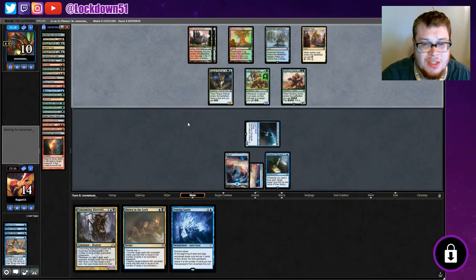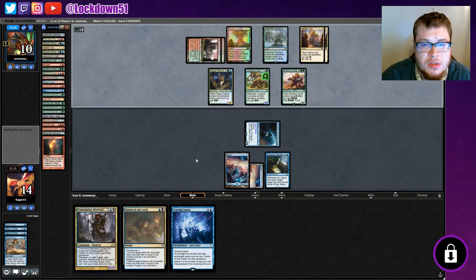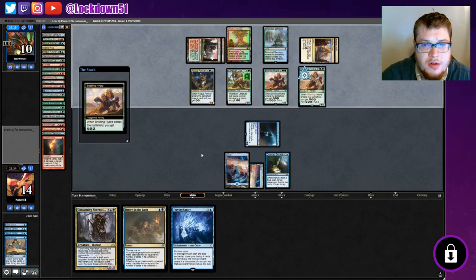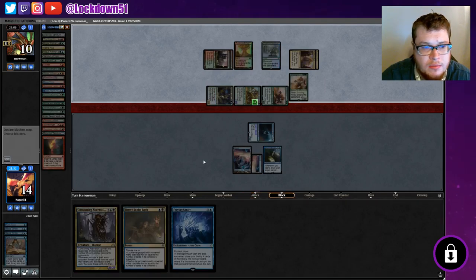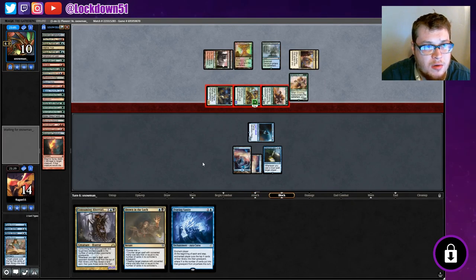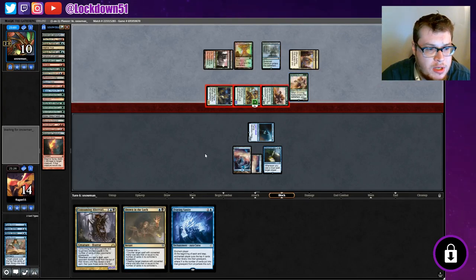We're at 22 cards. We are super far away from Aberration, which is unfortunate. Another Hydra — sweet. We're going to be dead next turn, we've got some work to do. Oh frick — where'd they get the charges from? From the Hydra — alright, we're just dead. GG. We get it, we're dead. We'll sideboard.